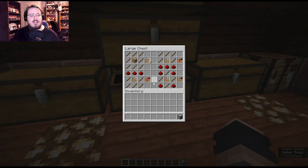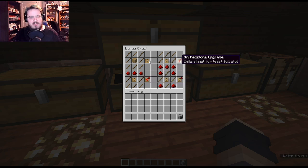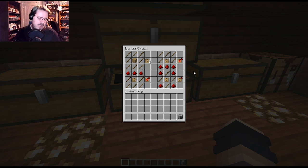Now onto upgrades. The template — which you need to make any upgrade — is just eight sticks and a one-by-one drawer in the center, giving you four upgrade templates. The first set of upgrades are redstone upgrades: you have a max redstone upgrade, a min redstone upgrade, and a regular redstone upgrade. The min redstone upgrade is made with five sticks, a template in the center, and three redstone dust on the bottom. When you have two drawers with items and one has the least amount, it emits a redstone signal.